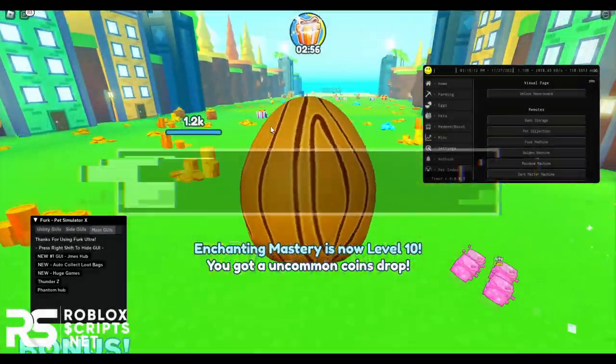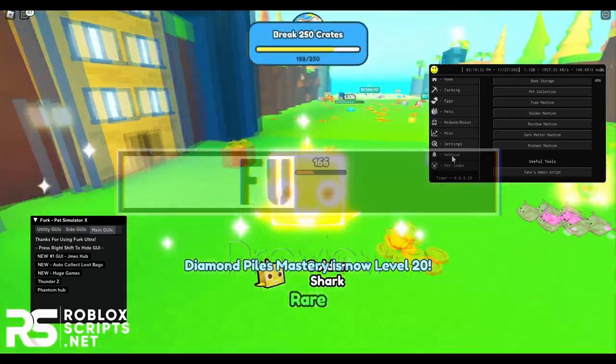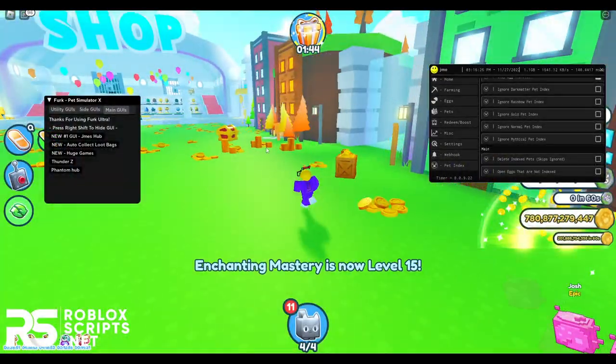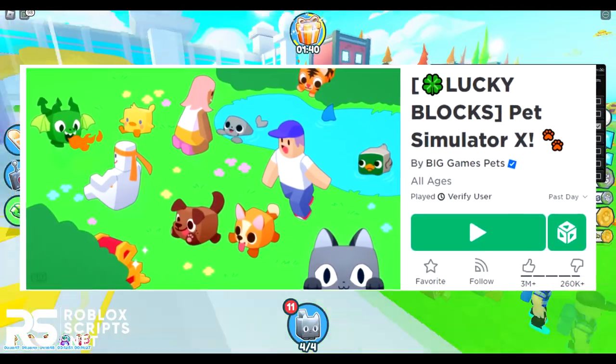As you can see, with this new GY, you can actually auto-farm Lucky Blocks and get so much stuff. This GY is the only working GY for Pet Simulator X. This is so OP. In today's video, I'll be showing you guys the latest and newest Pet Simulator X script GYs for the latest update.